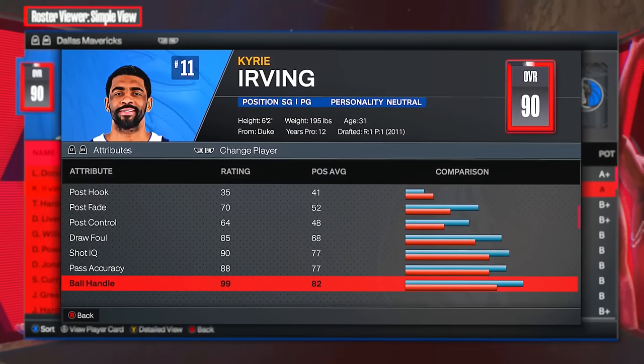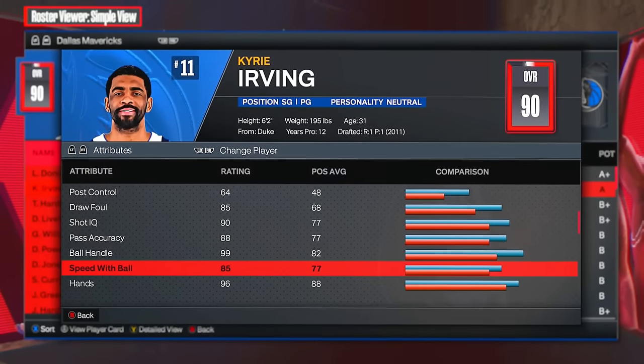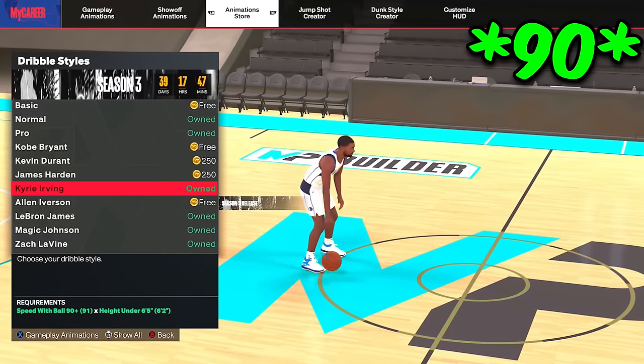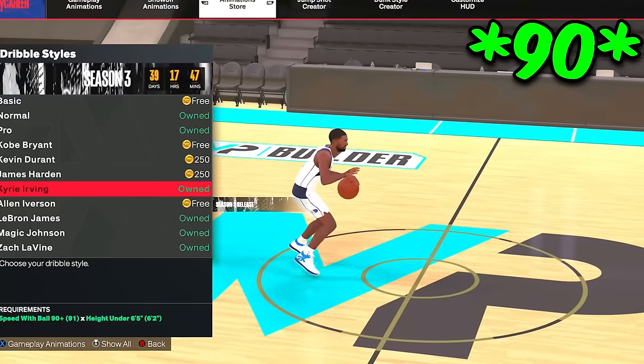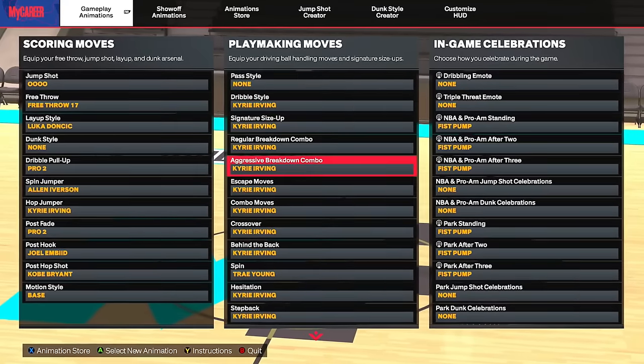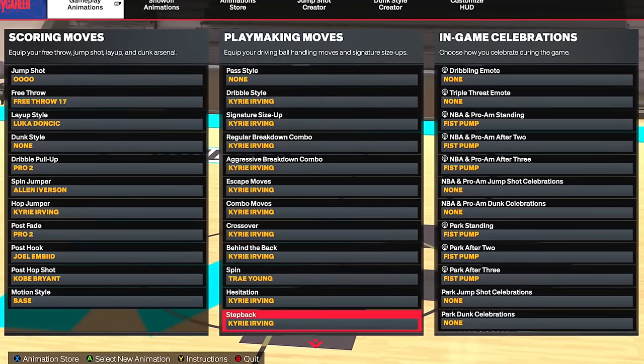Kyrie has a 99 ball handle but he also oddly has an 85 speed with ball, and you need a 91 speed with ball to get his dribble style — I thought it would be insane not to do that, so we got a 91. We also have every single Kyrie dribble move you possibly can on 2K24, so today we're gonna find out if they're good or not.